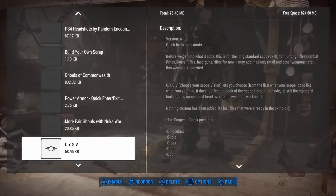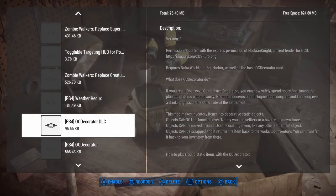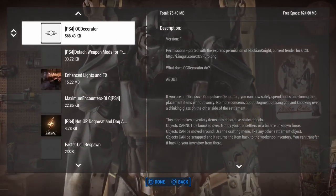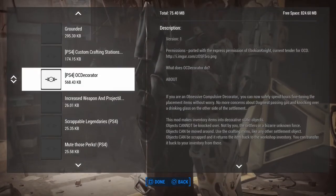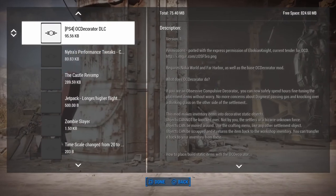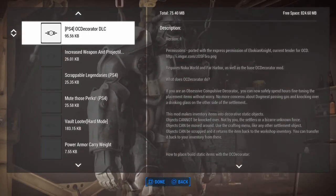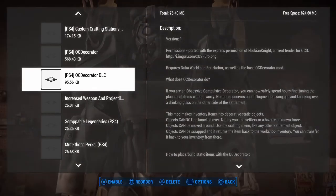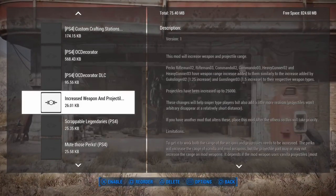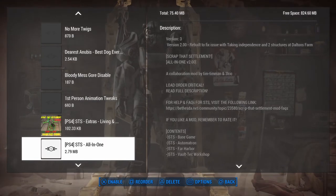If you're going to get OC Decorator, make sure you order it right because the patch needs to go after it. First place OC Decorator, then place the DLC patch after it. It's got its own menu that it adds at the very end of the build menu. Next are gameplay changes and tweaks - just little minor things you want to adjust about your game. The first one I have is Limited Minutemen Quests, which knocks Preston down to one mission at a time instead of three, which is the default.